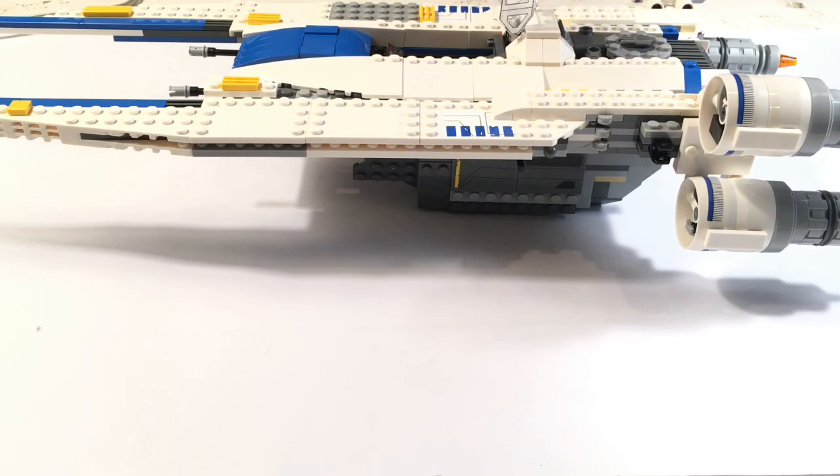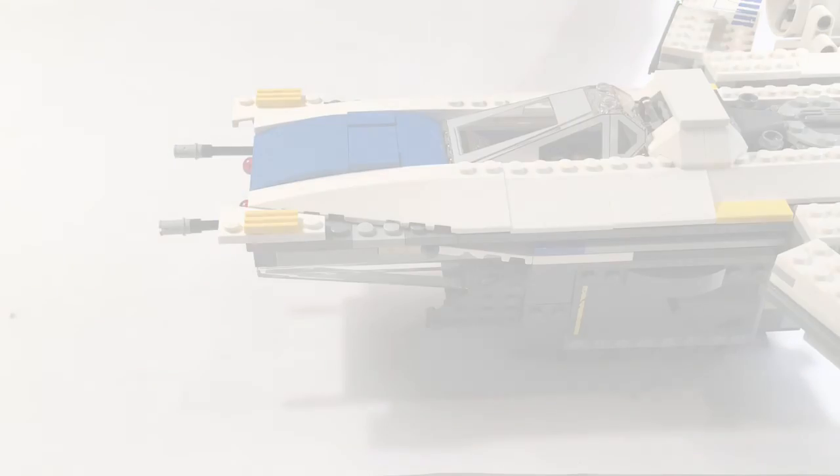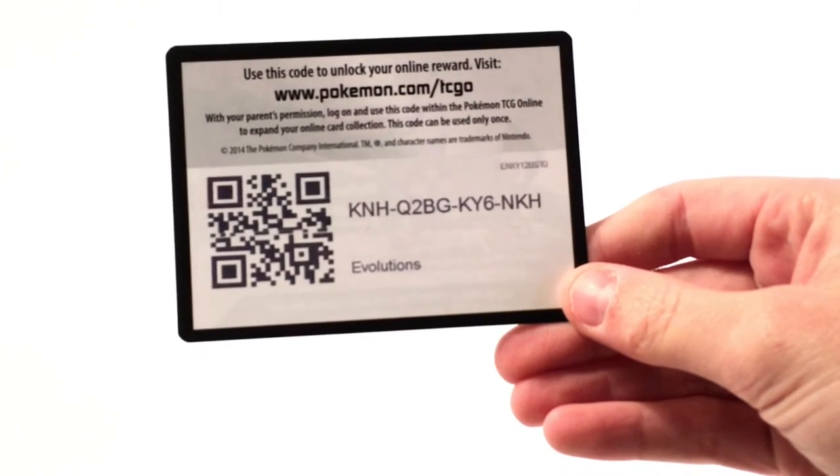The wings are locked in place, so you can pull them out and put them in any position you want. Here is another code card for you guys. What are your thoughts about this set? Let me know in the comment section down below, and don't forget to smash that like button, share with your friends, and peace.